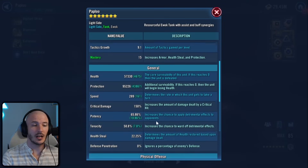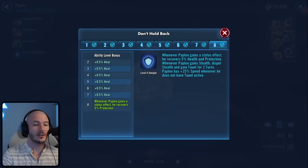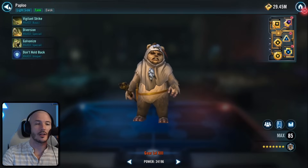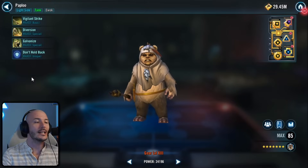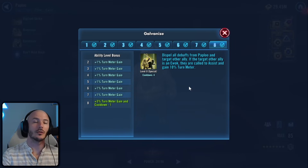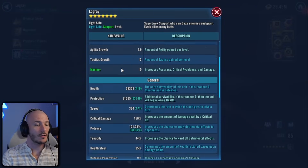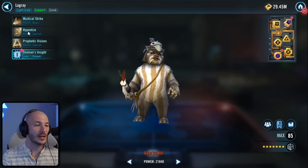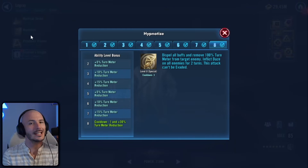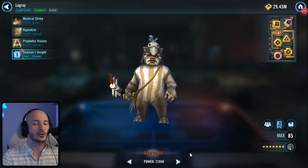Paplu is just about survivability — I went full defense sets, got him rather fast, and put all protection primaries on him: protection, protection, protection, and speed on the arrow. He gains 25% speed when he's not taunting, so he goes rather quick, which means you can get that taunt up very quickly. He also has Galvanized which can call an ally to assist, and more importantly he's going to dispel debuffs on them and give some extra turn meter. Logray is super important — I've gone for speed set and potency set, 324 speed and 121% potency. His Hypnotize is very useful: it's going to daze the enemy team so they don't gain turn meter, and also strip back turn meter when we use it, plus additional turn meter generation, foresight, and advantage.